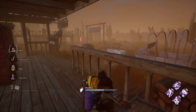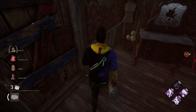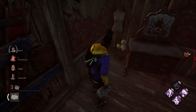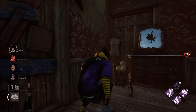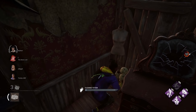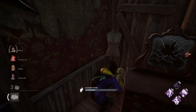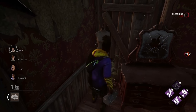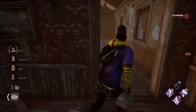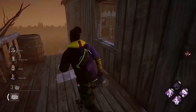You'll find chests you can open for a free item, but they take a moment to unlock and do notify the killer with sound. Throughout the map you'll find totems — usually five on the map. When unlit, they're called dull totems and you can cleanse them but they aren't harming you. However, if a totem is lit up and making a fiery sound, it means the killer has a hex perk that is causing your team harm for as long as it exists — you'll need to find and destroy it.